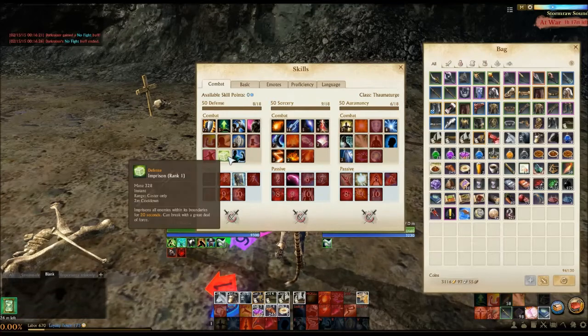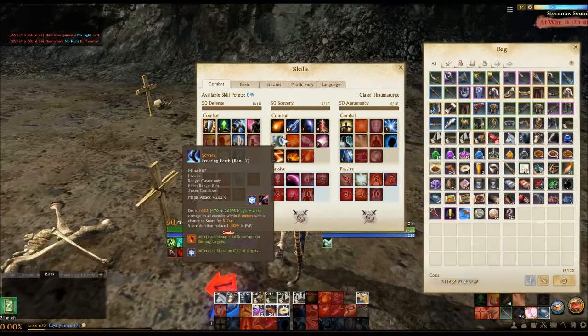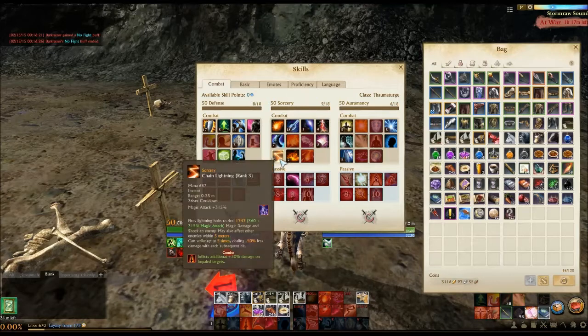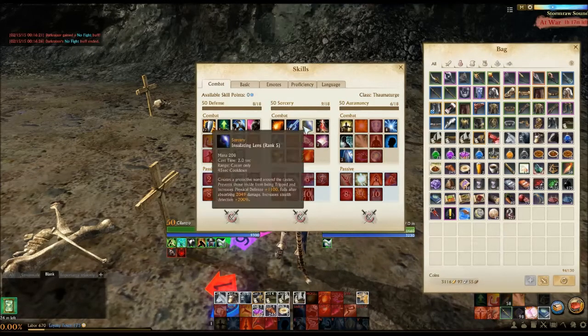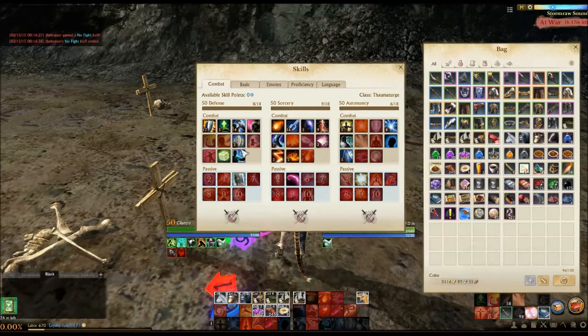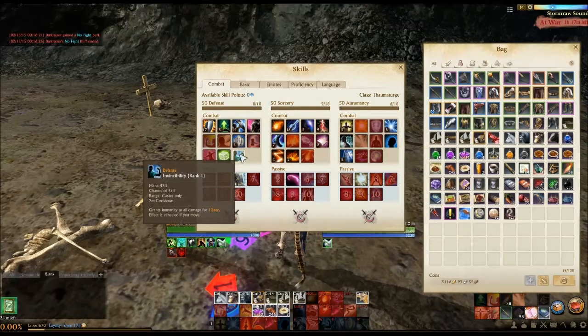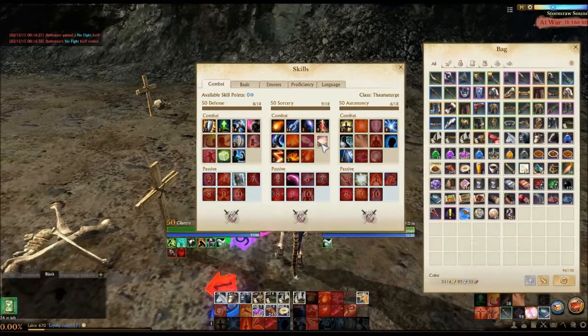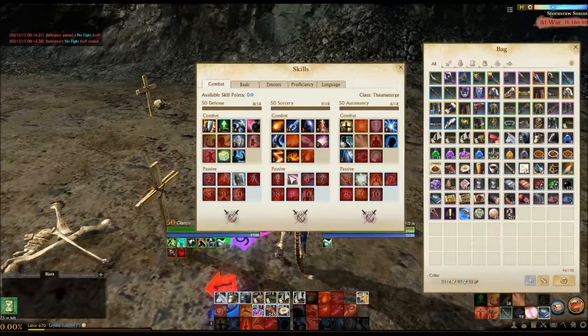One option is to blink in with Teleportation, immediately throw up Imprison if you wish, use Vicious Implosion to bring everybody in near you, and then start spamming all your AoE spells: Freezing Earth, Flame Barrier, Chain Lightning — all three instant cast, all three essentially AoE and point blank. You'll be able to do a large amount of burst damage to nearby targets, follow up with Arc Lightning on low targets, and pop Invincibility to survive while Imprison runs down. You can use a very similar setup for counter-initiation — somebody blinks into your area, you blink right towards them with Teleportation and do the same thing, possibly popping your Magic Circle first.